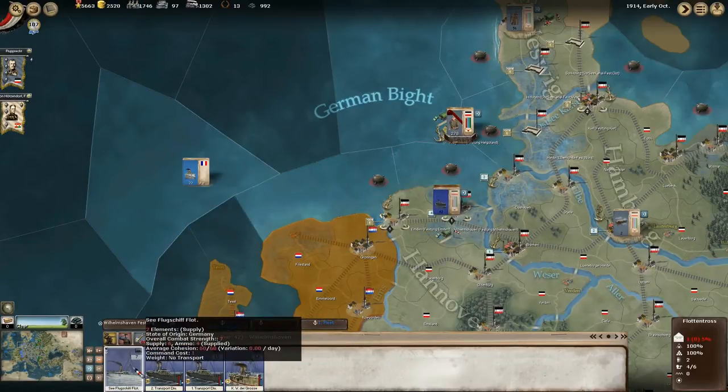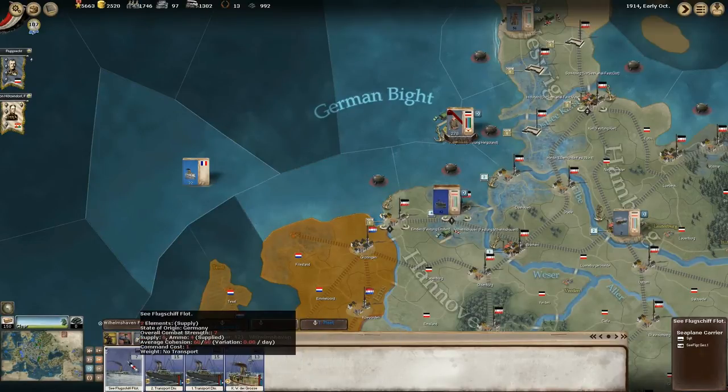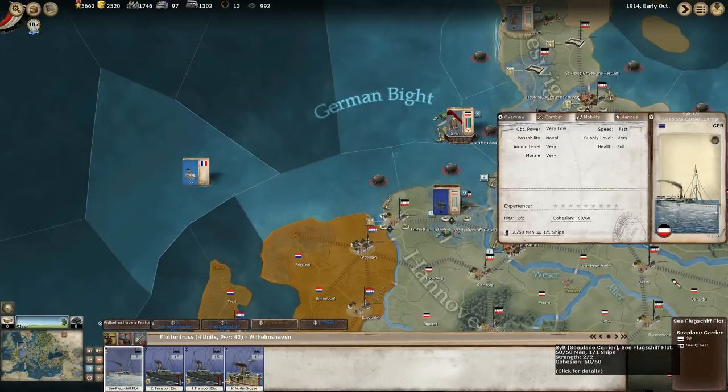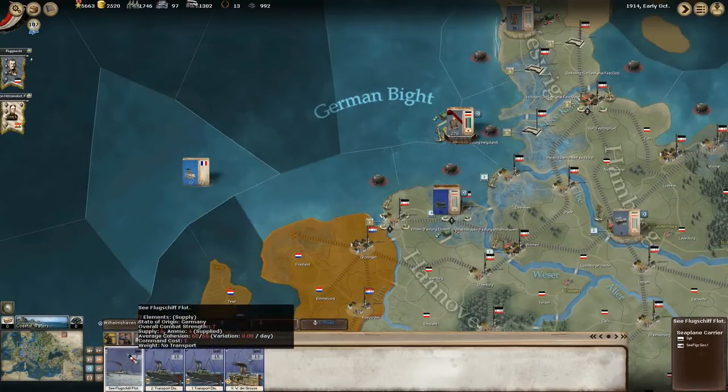So we have some... what are these? Supply ships? Oh, a seaplane carrier - interesting. Combat power very low. I imagine they'll probably become more useful as the war goes on, or something. I'd expect so, but I've not seen any particular bonus with them, so that's interesting.